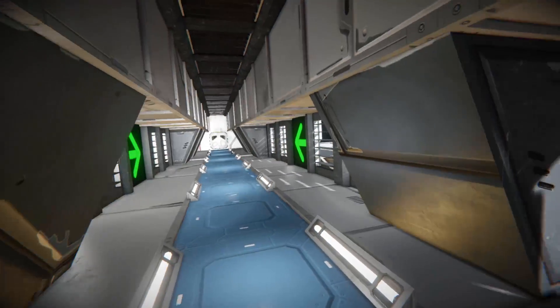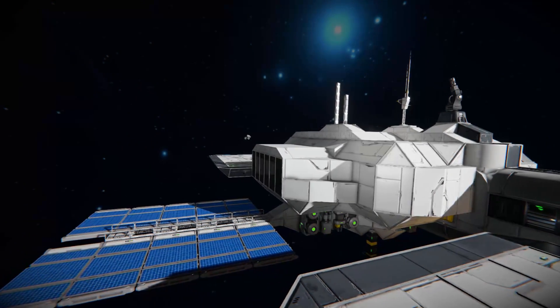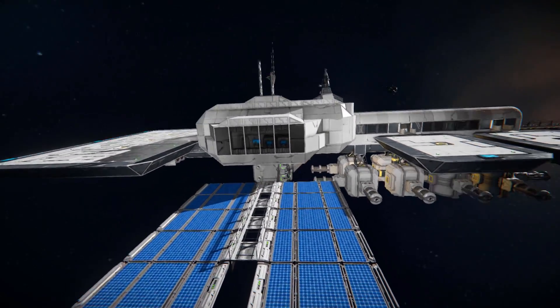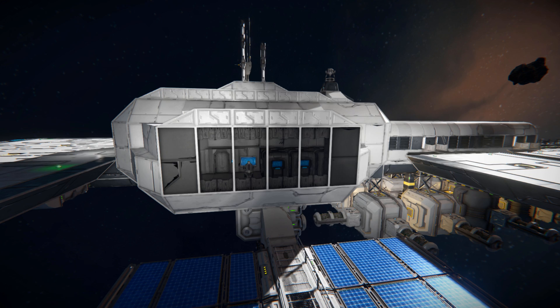As we walk inside we've got some nice green arrows telling us where we're going. Coming out and all the way across to nearly the main body, we've got a lovely solar panel setup for some nice renewable power. We can also see some programmable blocks and a control seat — the brains of the station controlling everything.